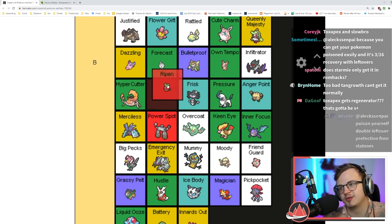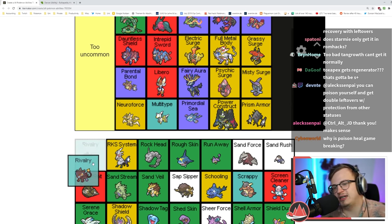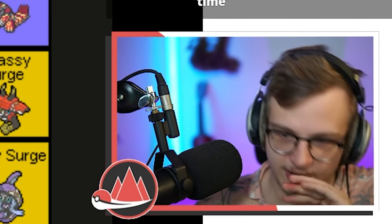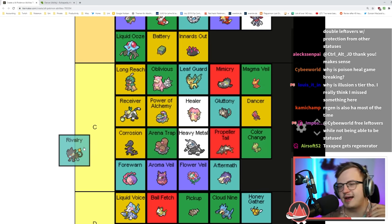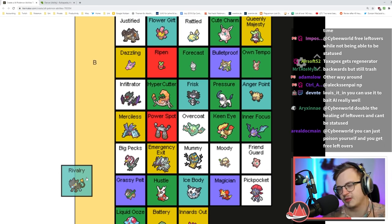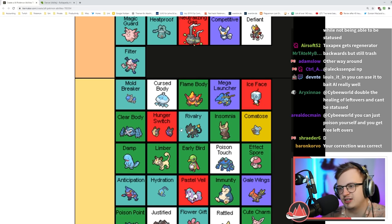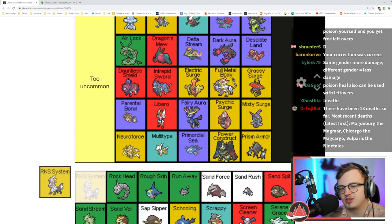Rivalry reduces damage against Pokémon of the same gender and increases it against the other. I actually think it's not useless because you can look up beforehand what gender your opponent's going to be if you don't play blind. In certain fights it can be really good. I think it's like high B tier if you plan ahead.